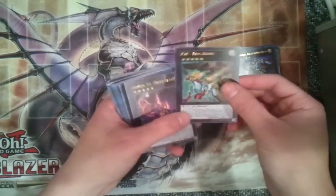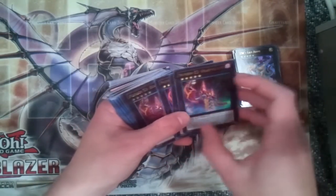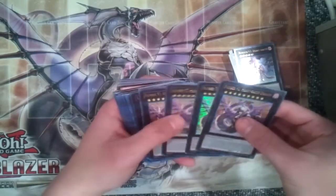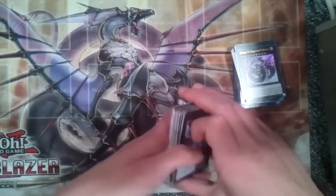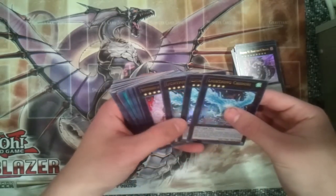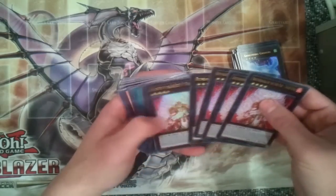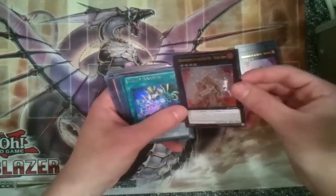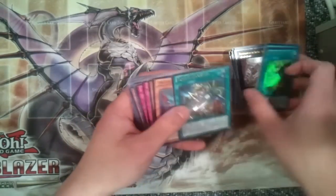Just 1 ZW Leo Arms. Thank God, that card sucks. 3 Ultra Number 53 Hard Earths — those are not for sale — and 1 Ultimate. 4 Number 92 Hard Earth Dragons Ultra, no Ultimates, and my friend pulled the 1 Ghost — I'll be trading him for that. 3 Ultra Lightning Chidoris, no Ultimates. 5 Brotherhood of the Firefist Tiger King Ultras and 1 Ultimate — the Ultimate looks ridiculously nice. 4 Quick Booster Ultras, 1 Ultimate.